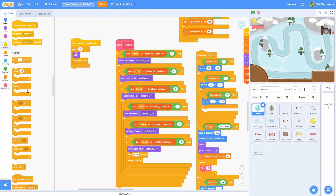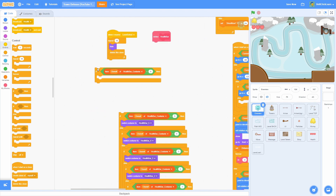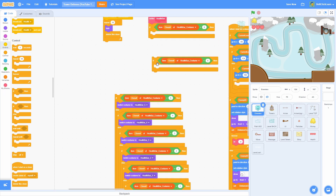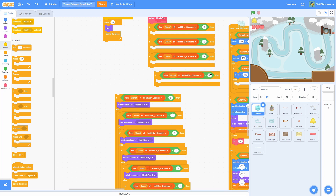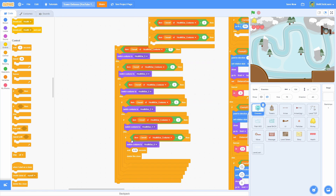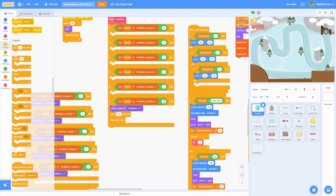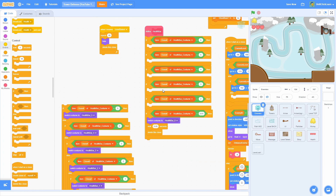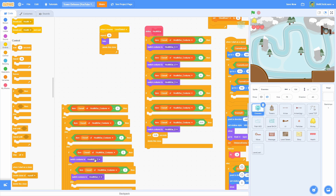To fix this, add an if here: if item clone ID is less than 6, then put the health bar stage inside that. Duplicate down and do: if less than 5, then less than 4, then 3, then 2. Pull the last one in and it's not going to be less than 1 anymore — we have to do less than 0.01 since it's not whole numbers. Then pull in the switch costume blocks for 5, 4, 3, 2, and 1.